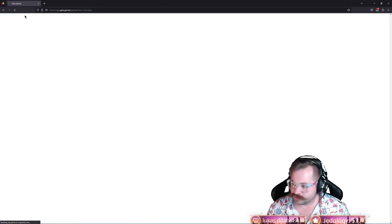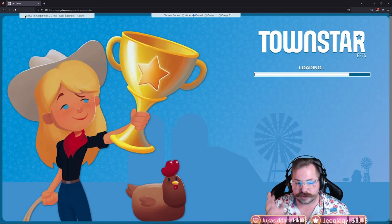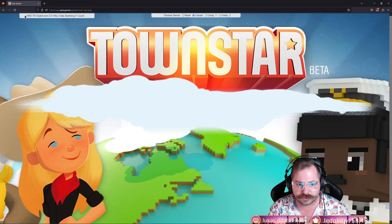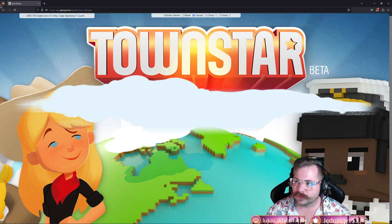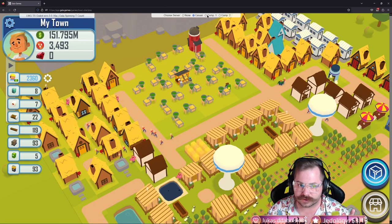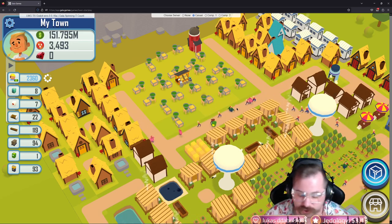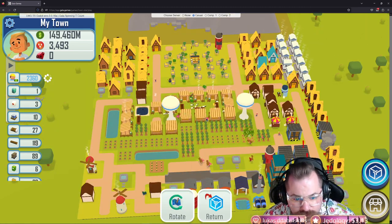If I set it to Comp One and refresh, it tries to take me to Comp One. I don't remember exactly which is left or right but just try it — it should bring you into the correct server. I won't be able to fully test it until the competition goes live, but I believe Comp One is correct. Just make sure your radio button at the top is set to the server you're actively playing.